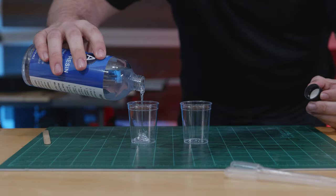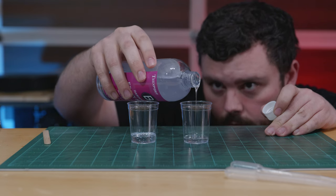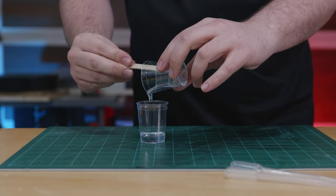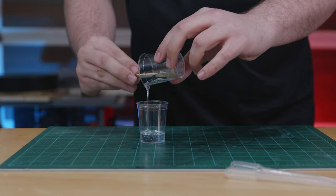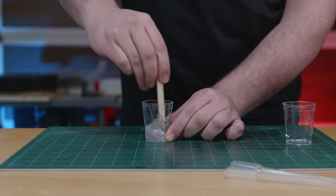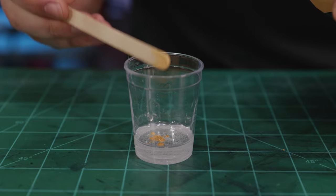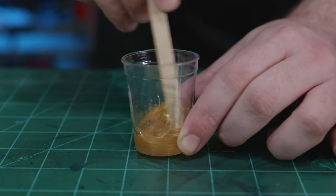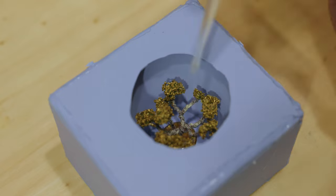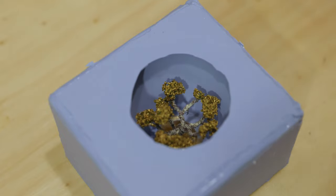To form the cap, I'm using a two-part epoxy resin. I'll add some gold mica powder to the resin in the top and bottom layers of the cap, and just a tiny bit in the middle to create a light, shimmery haze. I'll let each layer mostly cure before adding the next, so that the layers will stay separated.